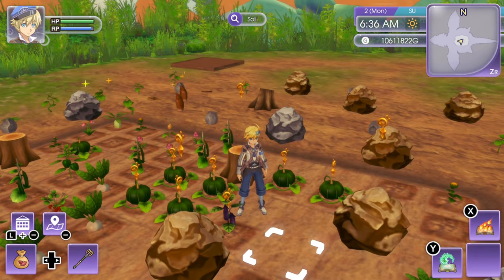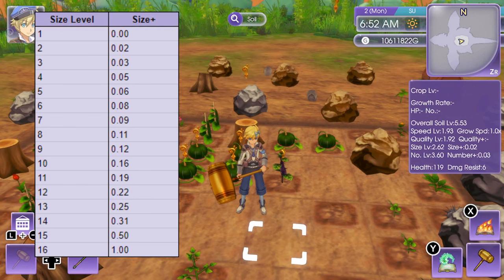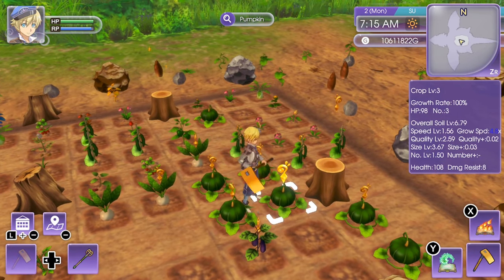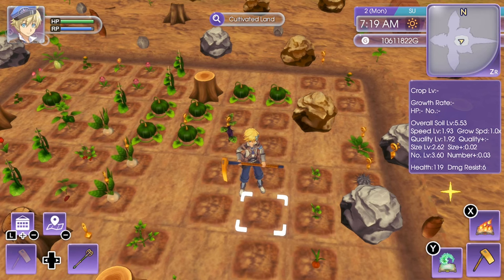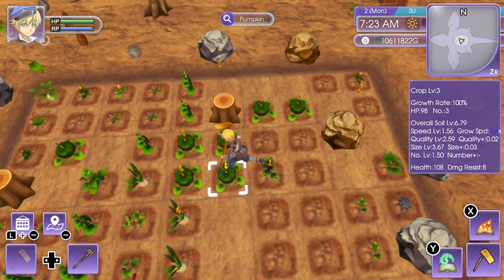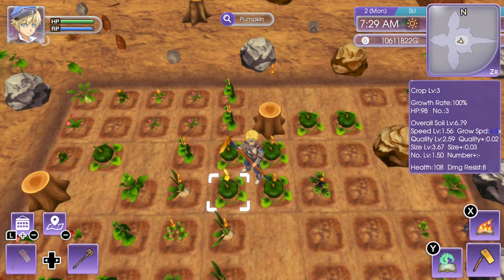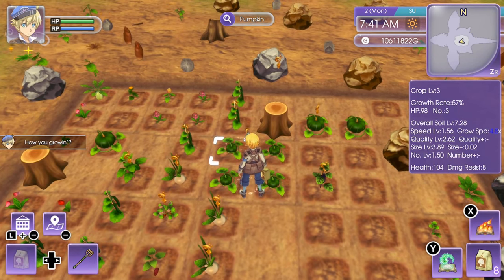Size level influences the size plus base stat. At level 1 the base size plus is 0, and at level 16 it's 1.0, but using nutrients this can be brought up to 2.0. Every crop has a giant version that's a lot more valuable. To get giant crops you need to plant four of the same crop in one two-by-two plot. I've got four pumpkins here — with size plus at 0.03 they'd eventually get there, but using Giantizer you can speed up the process quite a bit.